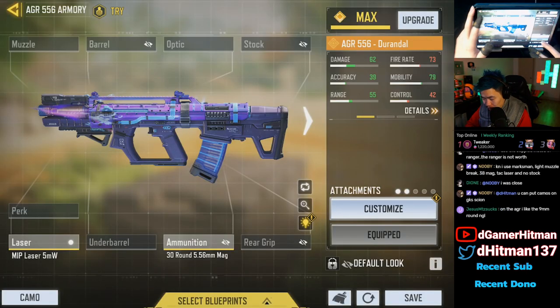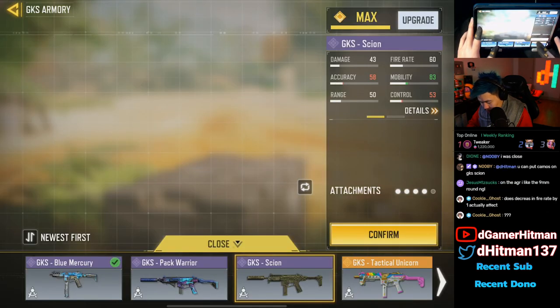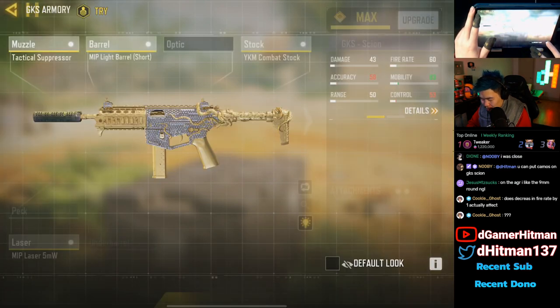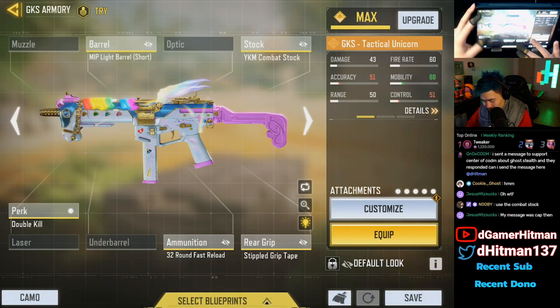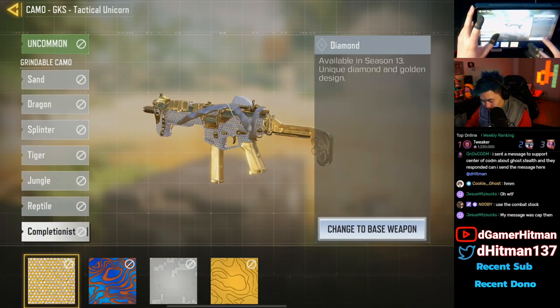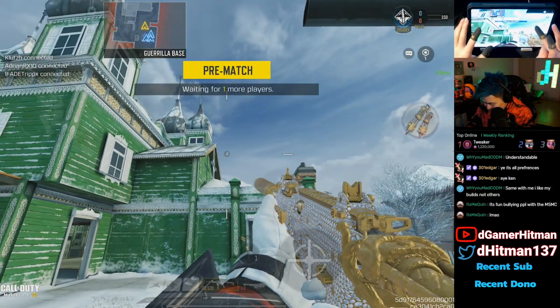You can put camos on a GKS Scion. Nice, I wish you could put this on — that would have been sick. I would love to put this on. It's kind of cool though, like you don't notice the difference as much with this.